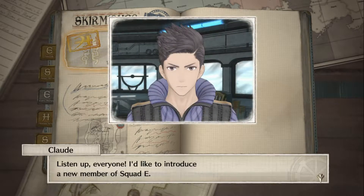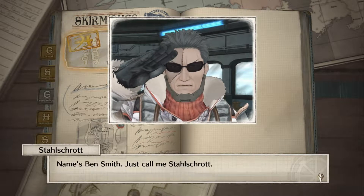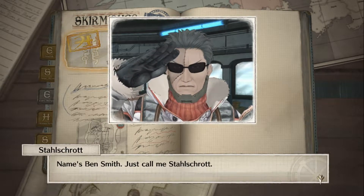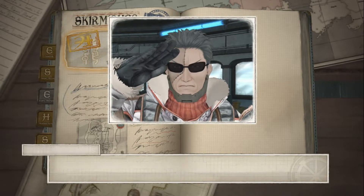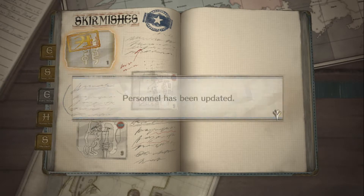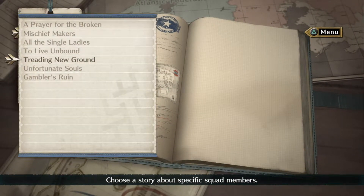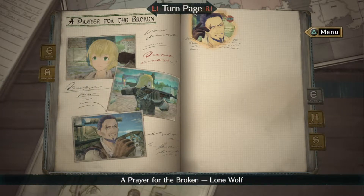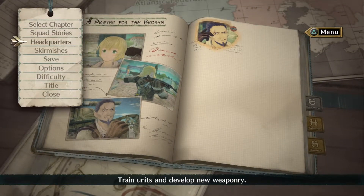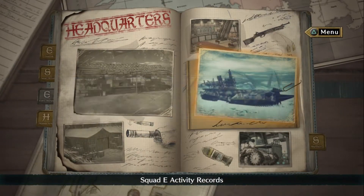Elite boots! Listen up everyone, I'd like to introduce a new member of Squad E. Name's Ben Smith — just call me Stalshrot. That's even harder to pronounce than your name. Stalshrot. Alright, I guess we are lucky that we have managed to unlock a new squad story — A Prayer for the Broken. It's a Nico and Rosetta story, and something about the scar on the eye.